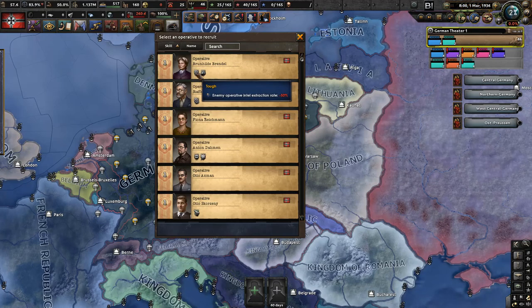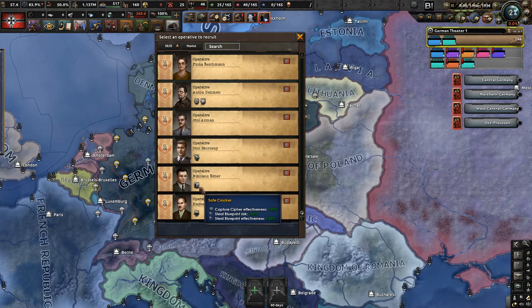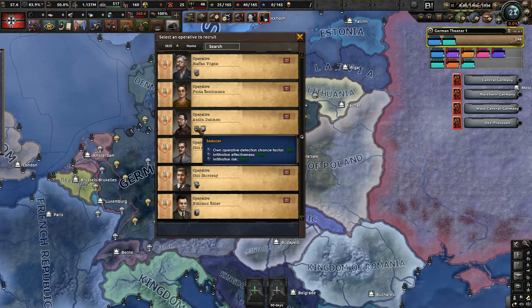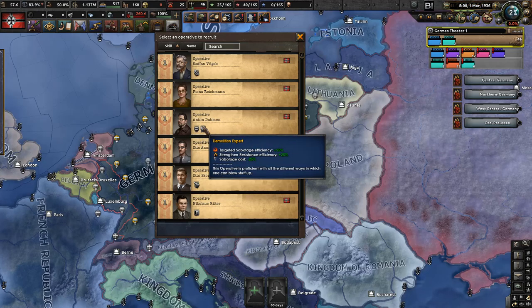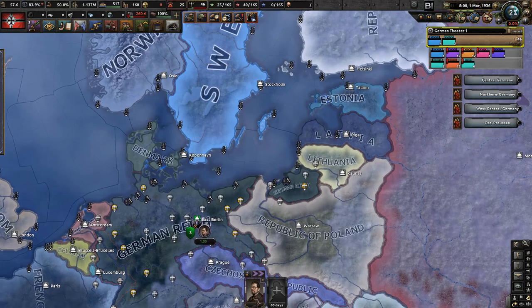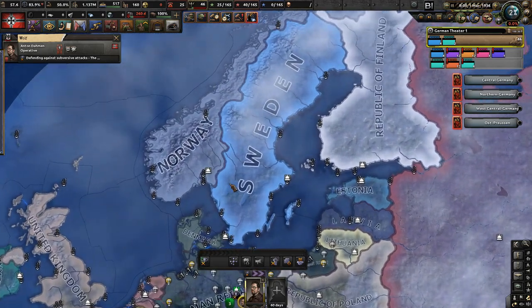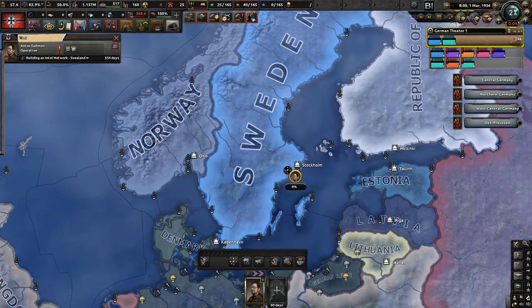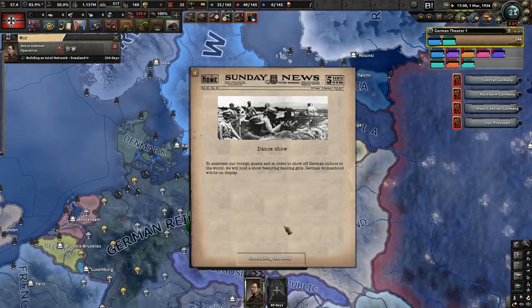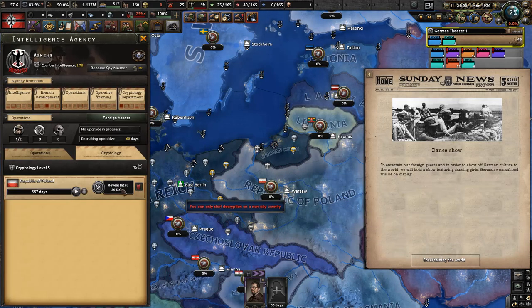We can get our first spy. Looking at our options: Anton Dahmen is an infiltration expert with the skills we want. His codename is Wolf. We recruit Anton Dahmen and we'll start working on flipping Sweden. That also reminds me — we haven't started cracking the cipher of the Republic of Poland, which was a pop-up I completely ignored.